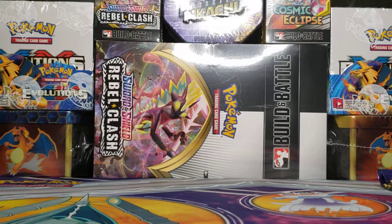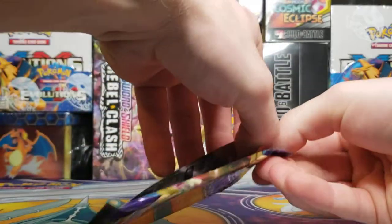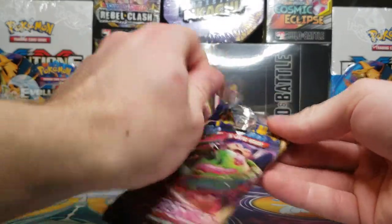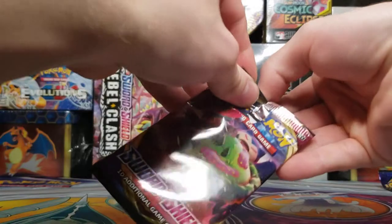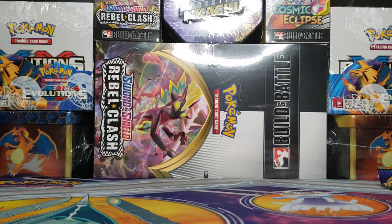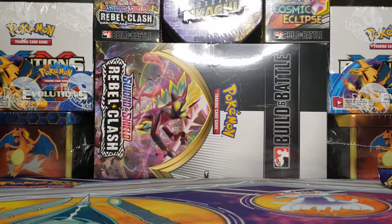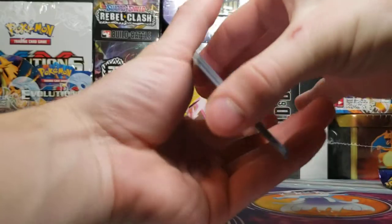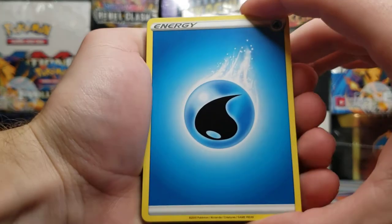And that was only the second pack, so we're only halfway through. Let's see what else we can get from the rest of this pre-release box. I know a lot of people have been really liking the new Rebel Clash set and have kind of already been dismissing Sword and Shield — that's typically what happens with all of these new generations that come out. Everyone's excited for the first set and then they hurry off to the second, third, and so on, because the expansion sets always contain better artwork and better cards.